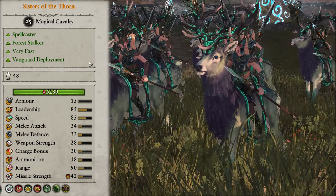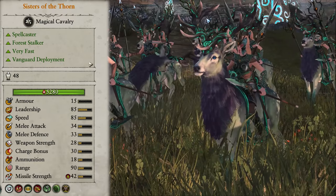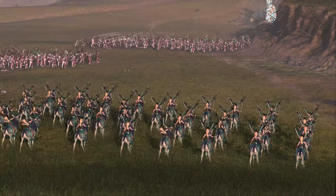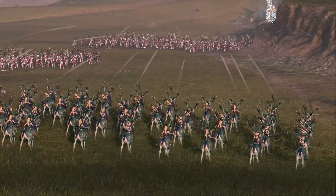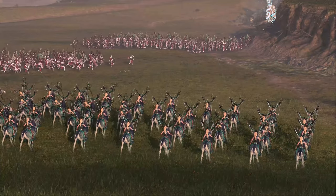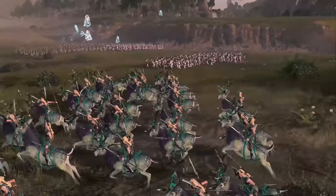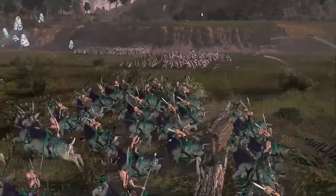The Sisters of the Thorn are next up — the non-flying alternative to the Hawk Riders. They are still fast and can move around the battlefield with ease, but also have other traits that make them a good choice. They have poison attacks, and they also have two bound spells: two uses of the Shield of Thorns and one use of the Curse of Anraheir. These spells allow them to toss out buffs and debuffs at no extra cost to your Winds of Magic, which is literally just free value on top of their decent ranged damage. If you aren't using Sisters then these guys are the better, if slightly more micro-intensive, option. Two of them would do just fine.